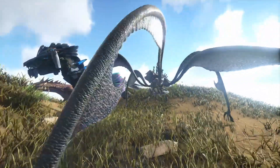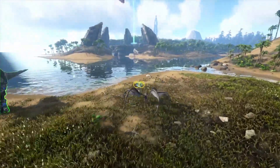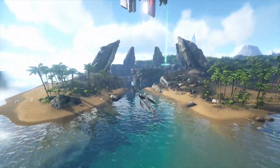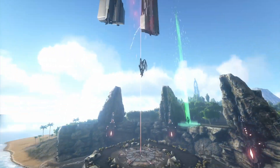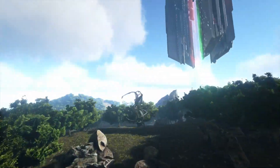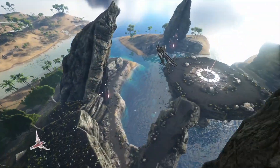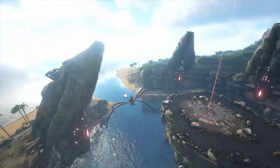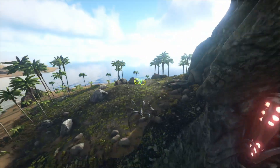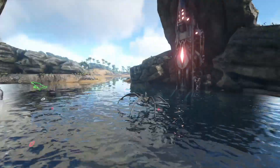Number 3 is the Bloodstalker, which is the new spider from Genesis. This thing is super fun to ride around on — basically a spider that you can swing across the world with. It's really fun to use once you learn the controls. It has the gliding ability and has the most different things about it in the game. You can just do so much stuff. That is number 3 on the list.